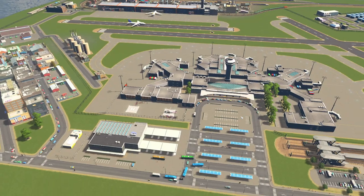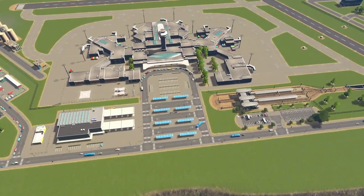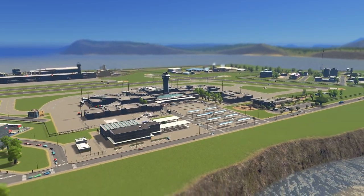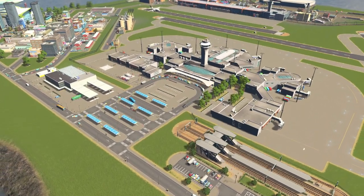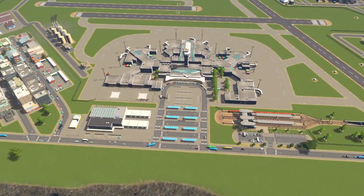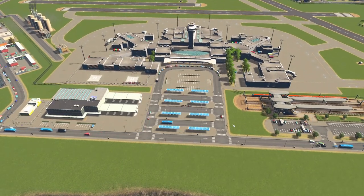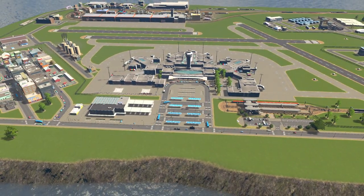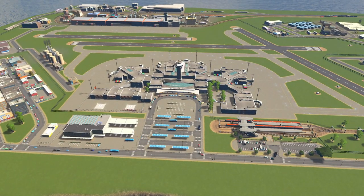Moving on to the second best thing I like about this area — our international airport. It looks fantastic, absolutely wonderful. What you're really trying to do with an international airport is create a transport hub on a phenomenal level, and this achieves that aim entirely.